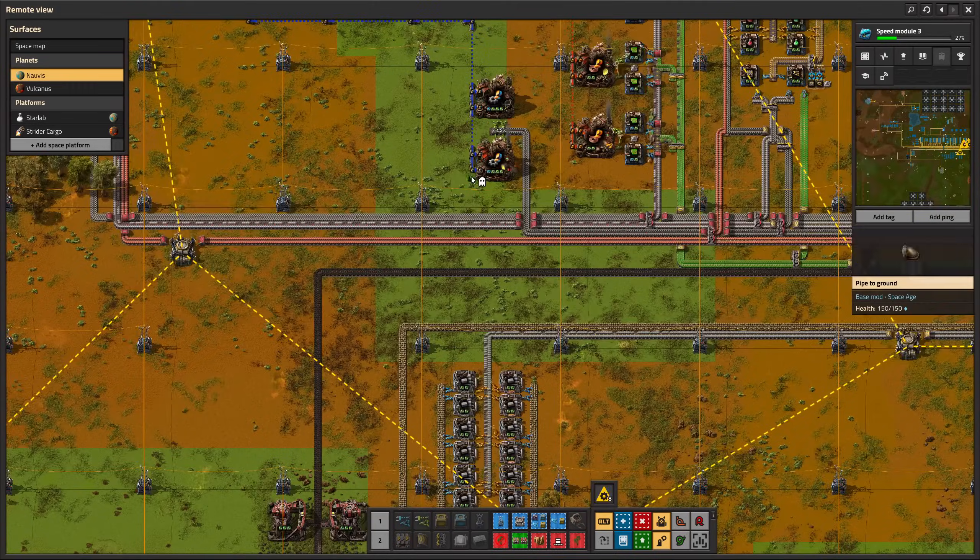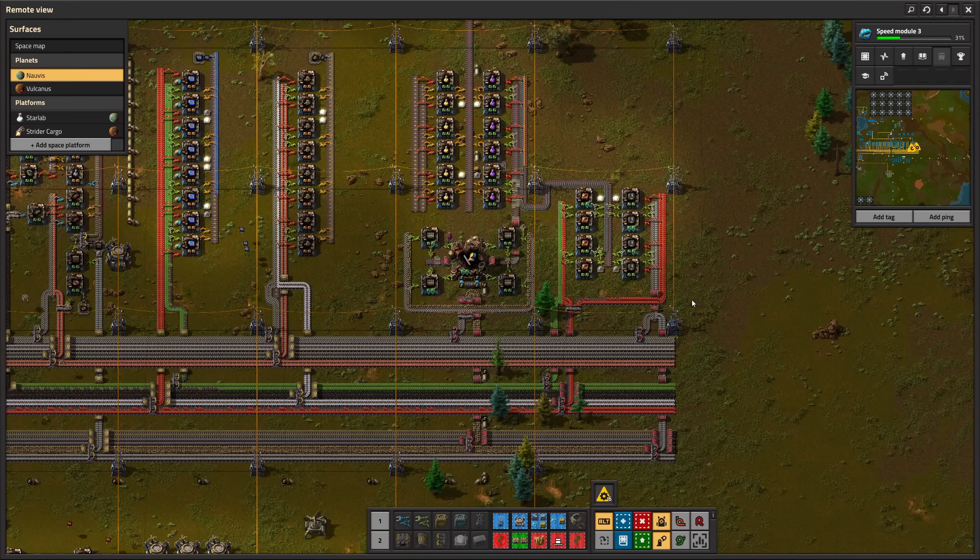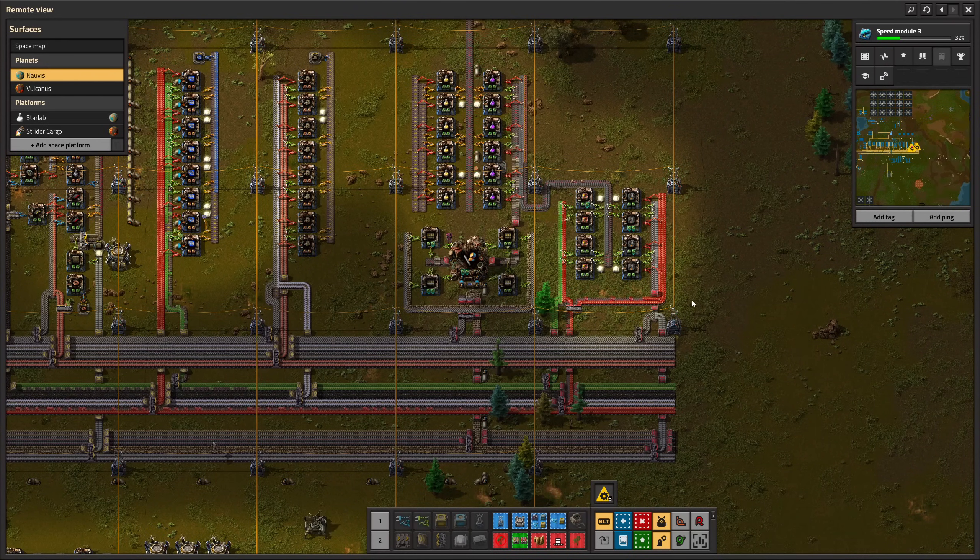Because I use a foundry to make the iron sticks, I have to put liquid metal on the members. Works like a charm — I can see the first purple science packs on the outgoing belt.